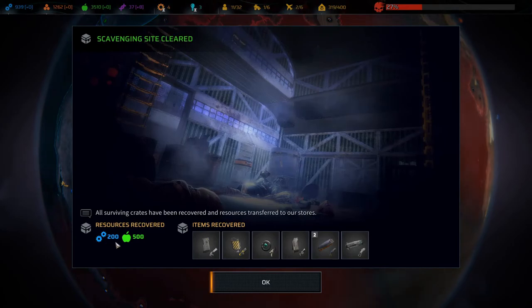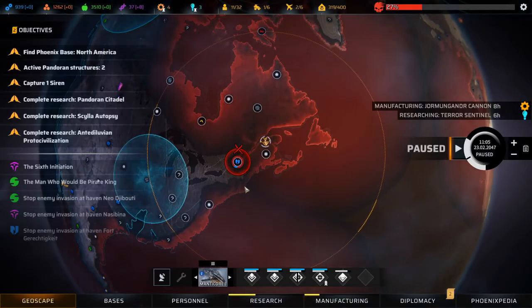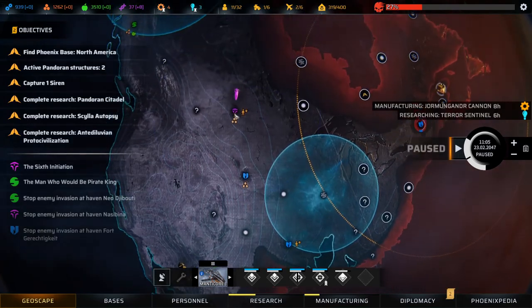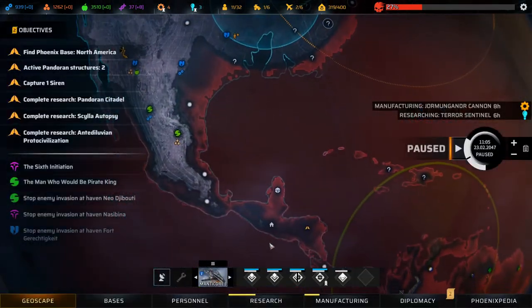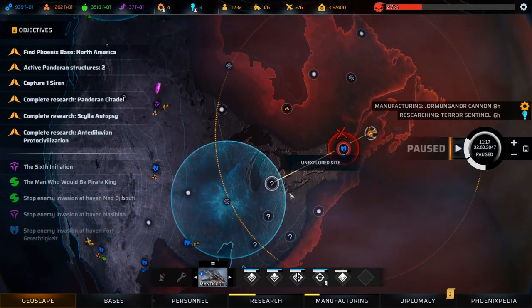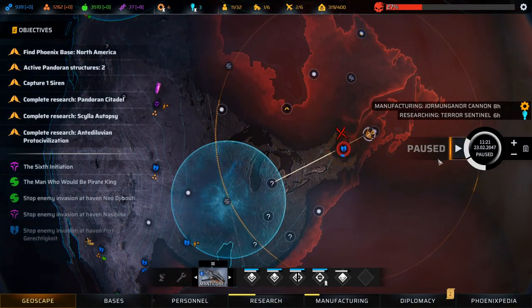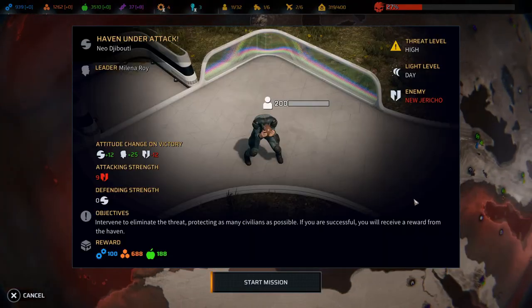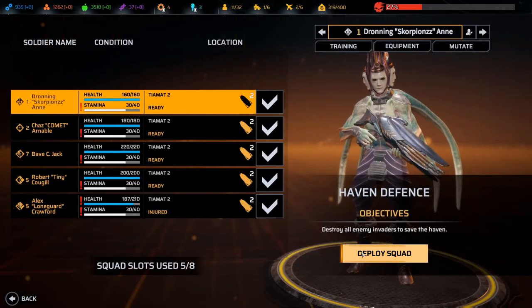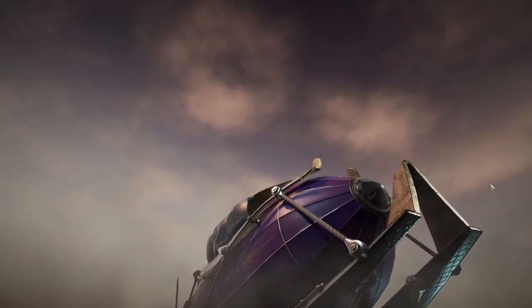We got 200 tech and 500 food. We need to hire someone — a Mutog? I really don't want a Mutog. Let's head to base. We are defending over here at Neo Djibouti — the attacking strength is 9, it's New Jericho we're defending against. Let's go ahead and start the mission. Everyone has what they need — deploy the squad.